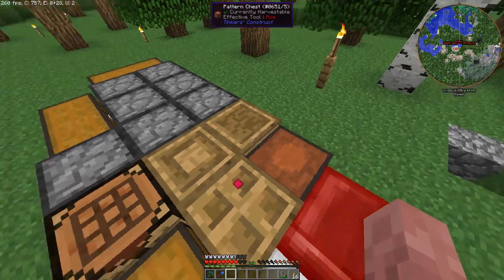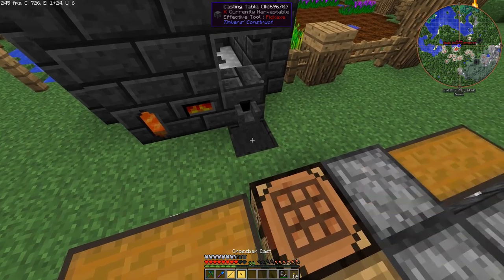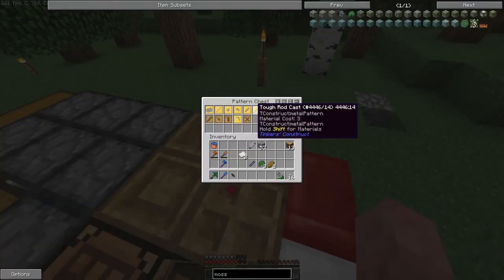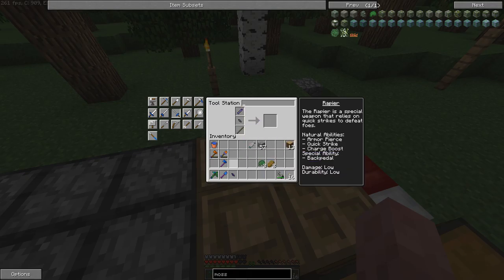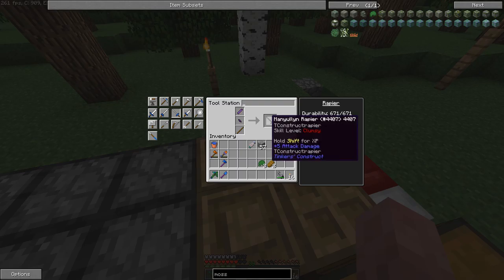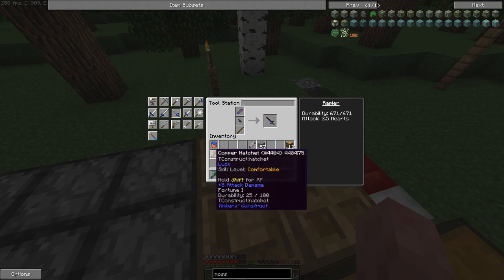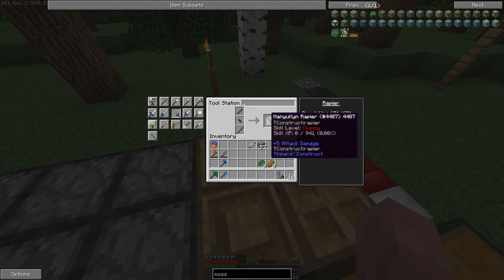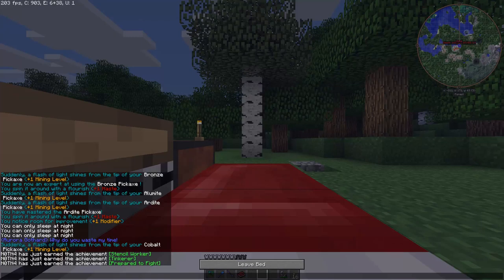Now all we need is a crossbar, which is gonna be made out of manilium. We do actually need a slime tool rod for this, but for now I'm going to make this out of manilium — however you're supposed to say that word. I'll put a stick as the handle for now since we can always come back and repair it. Right now it's 2.5 hearts of damage — that's still 5 damage, which is a little better, about the same as this, and actually less than this cobalt hatchet.